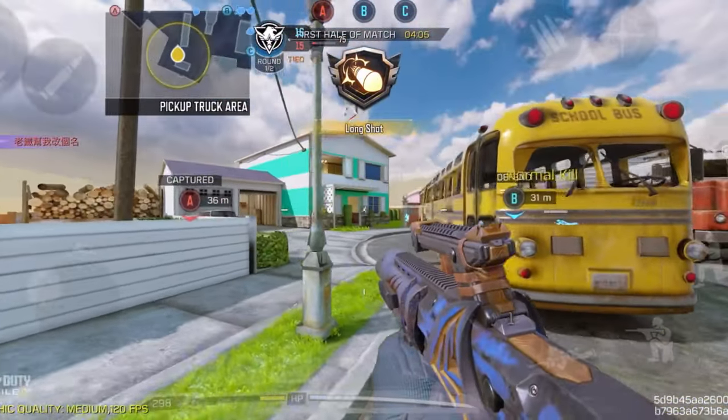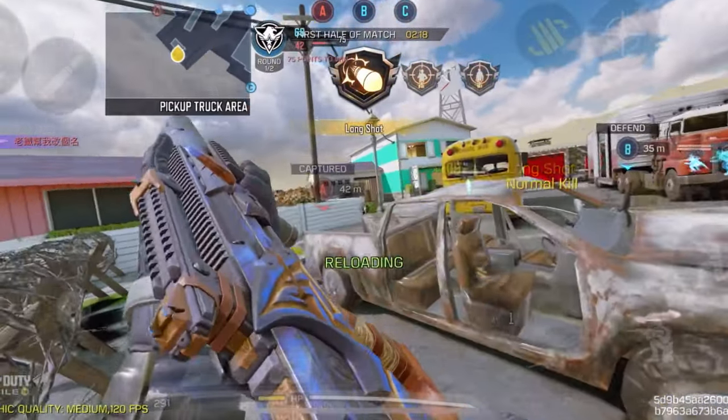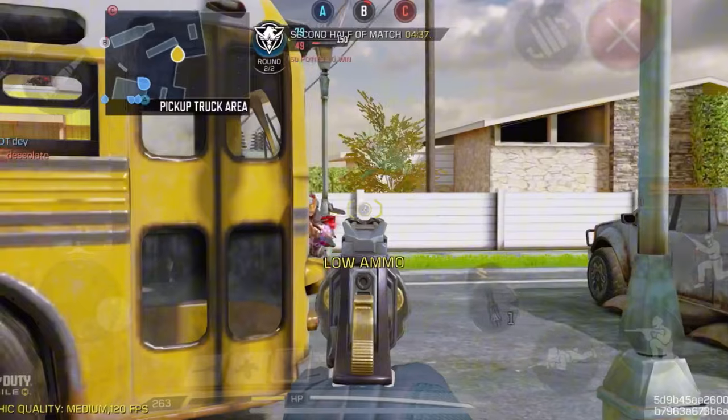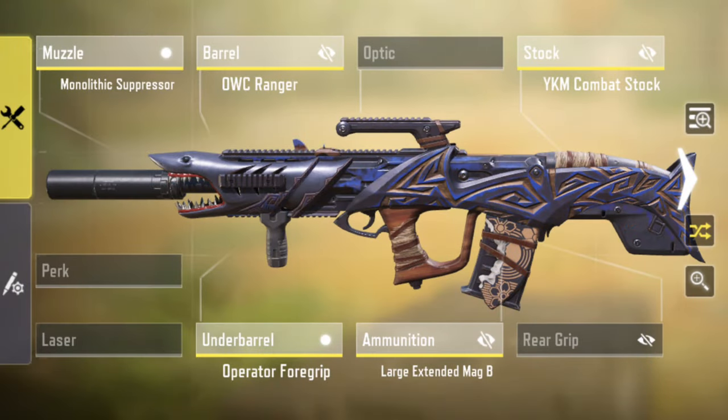Just keep in mind you might want to pair it with another option that can handle close quarters. Here's the gunsmith build for Odin.